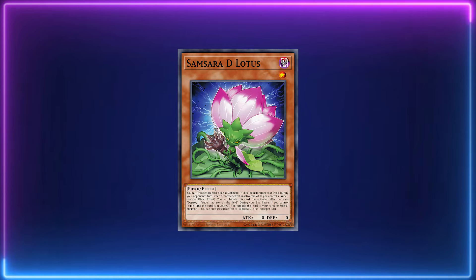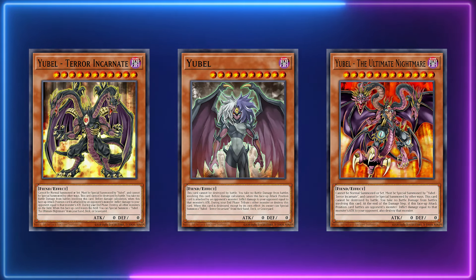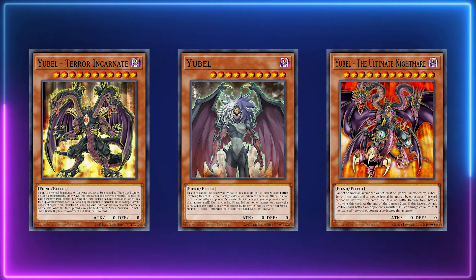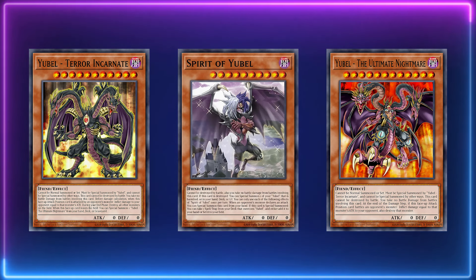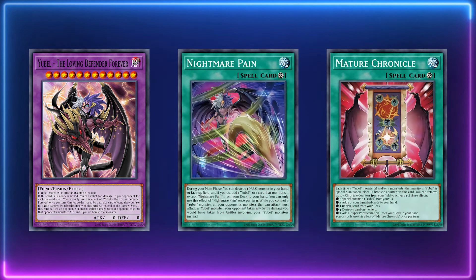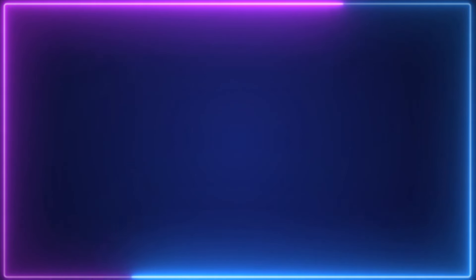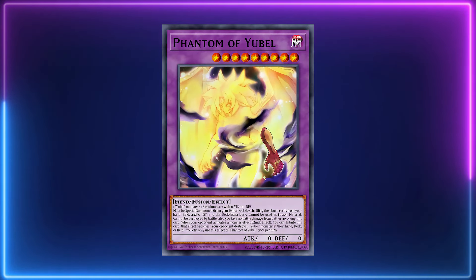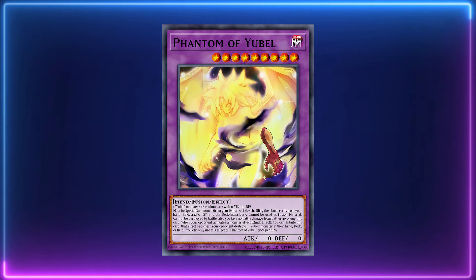The cards in the archetype we're going to be covering today are Samsara D-Lotus, Gruesome Grave Squirmer, Geist Grinder Golem, all three of the original Yubelle monsters including Yubelle, Terror Incarnate, and Ultimate Nightmare. We're also covering Spirit of Yubelle, the fusion monster Yubelle the Loving Defender Forever, Mature Chronicle, Nightmare Pain, Nightmare Throne, and Eternal Favorites. I won't be talking about Phantom of Yubelle because we don't know when it's going to be released in the TCG, but just know that card is crazy.